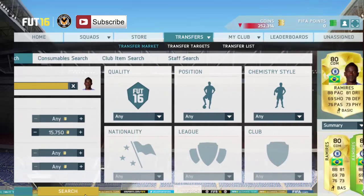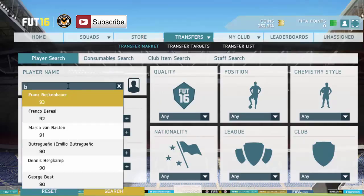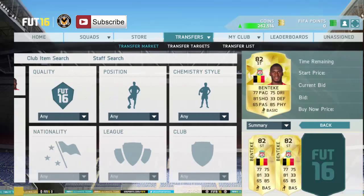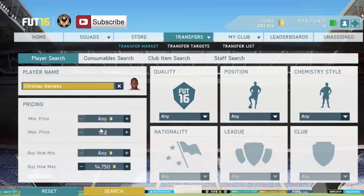So we're going to put that in there - 15,750 - and there we go, that player's done. Next here is going to be Christian Benteke. I do have a notepad list here, you can use these players if you want to, but I don't recommend doing so because I'm using them - find your own players guys. The average price is 14,750, so you want to get in at around 13.5k.